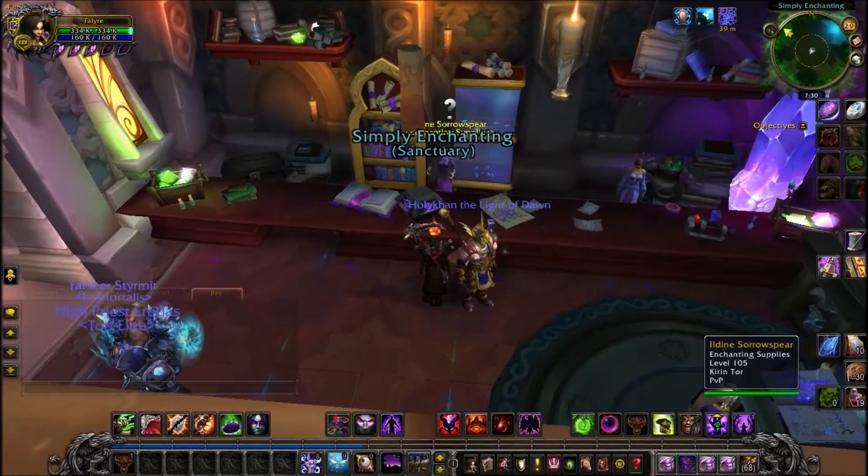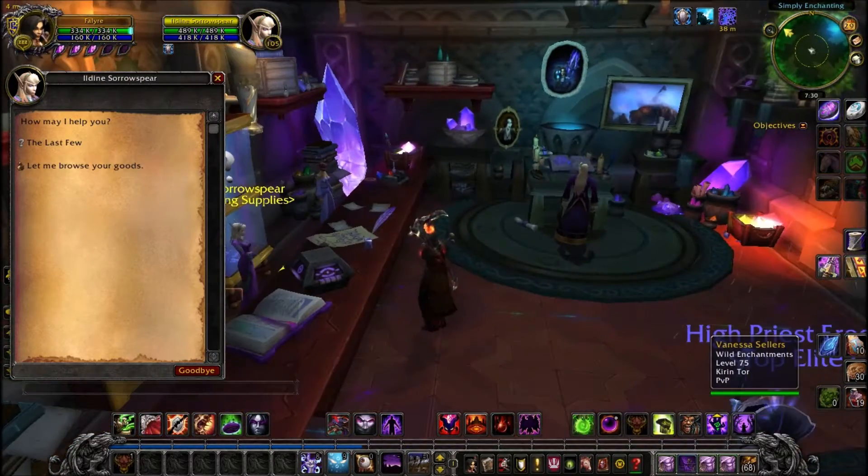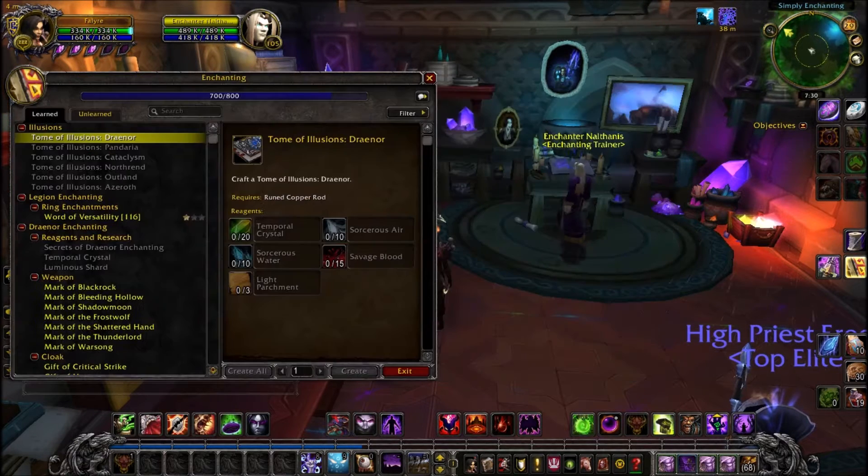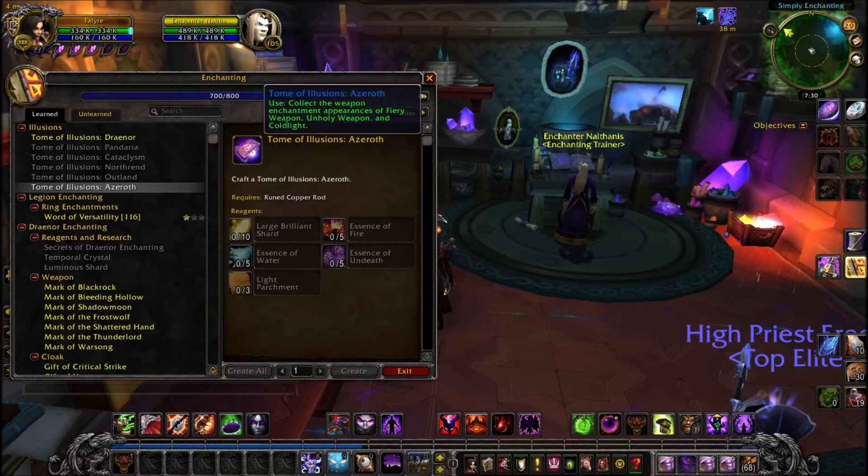In Warlords of Draenor they were added into the garrison as illusions, and in the Legion pre-patch were transitioned over into your wardrobe appearance tab. I'm going to be going through one expansion at a time, starting off with the classic and holiday appearances so that you can get all of them as we go along if you want to collect these.